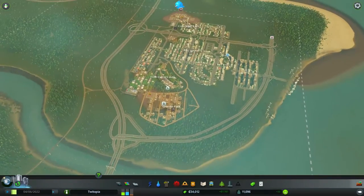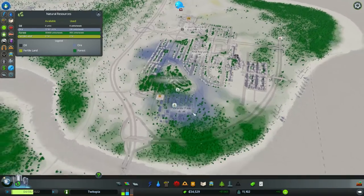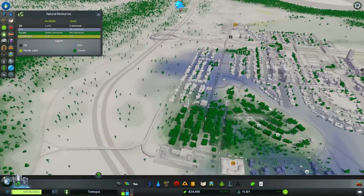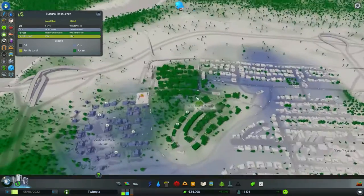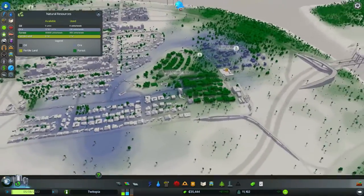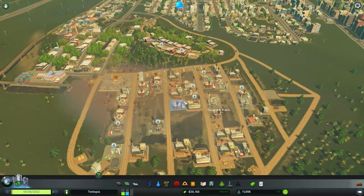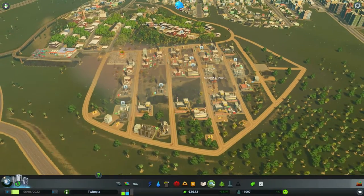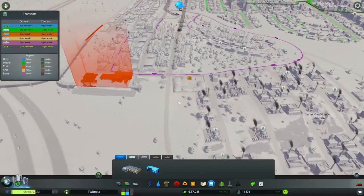Last time we put in Granite Park. This was because if we look at our natural resources, we had managed to clear out all the ore resources from here. So I thought we'd move them over and turn this back into a forestry area. One of the side effects is we're not getting any workers down here, and the reason is there's no bus route. So we're going to do that first.